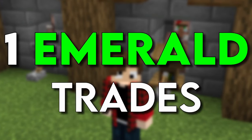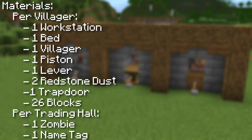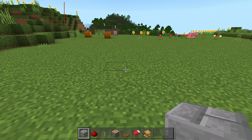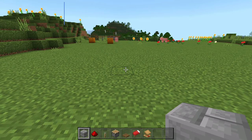This is the easiest way to get one emerald trades in Minecraft Bedrock 1.20. Everything I'm about to build is per villager, so you can build this over and over again to have as many villagers as you would like inside your trading hall.